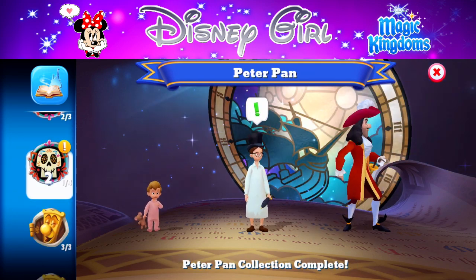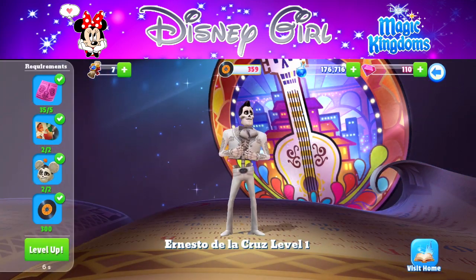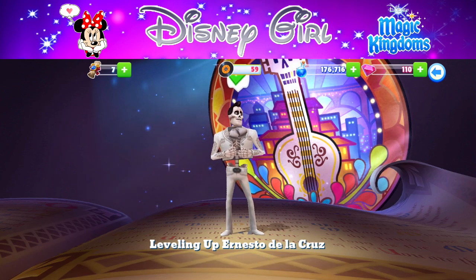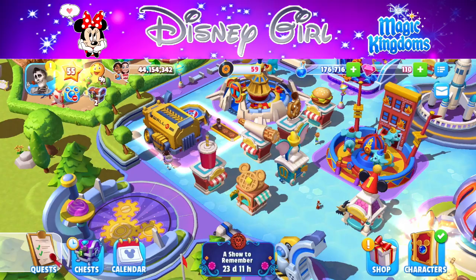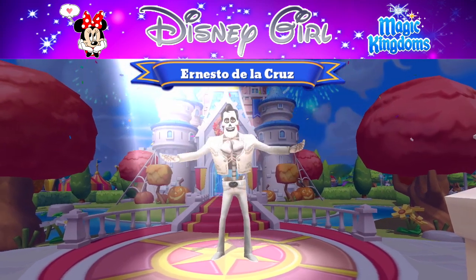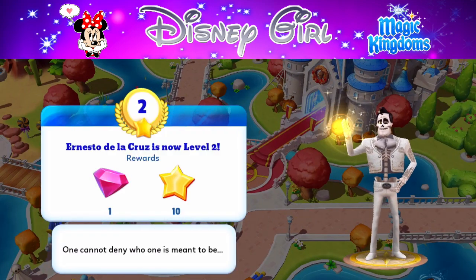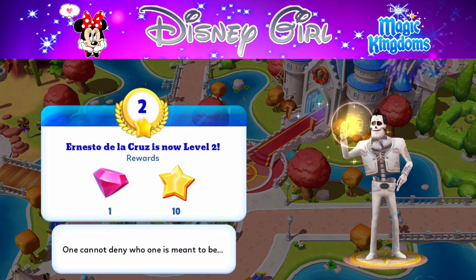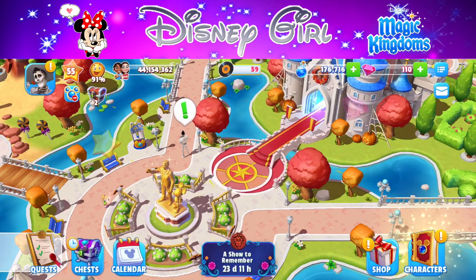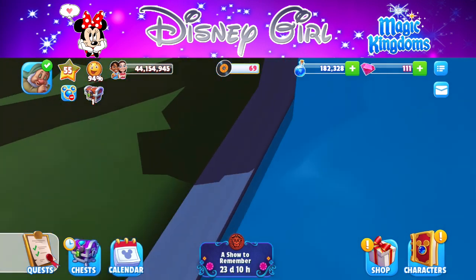We'll be bringing back another character — I'm just trying to figure out where he is. Ah, Ernesto de la Cruz! In my last video I brought him into the kingdom, and I've managed to get him leveled up — he is now level 2. Here is Ernesto: 'Remember me?' I can't help myself when he comes into the kingdom. 'One cannot deny who one is meant to be.'